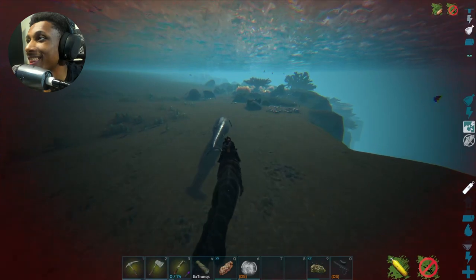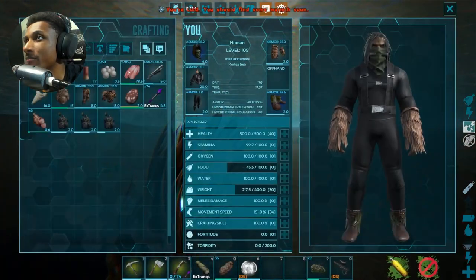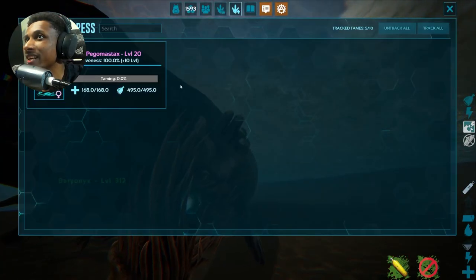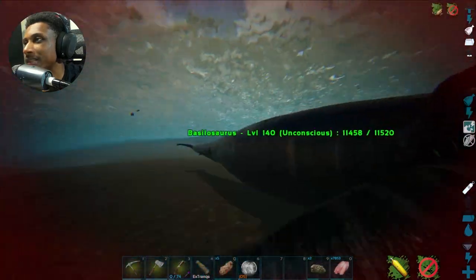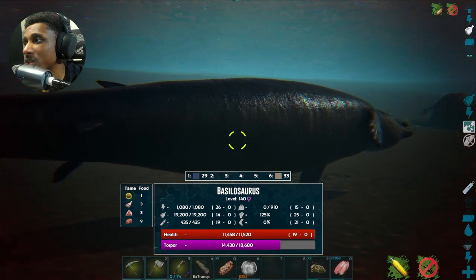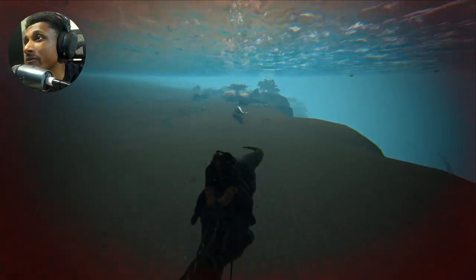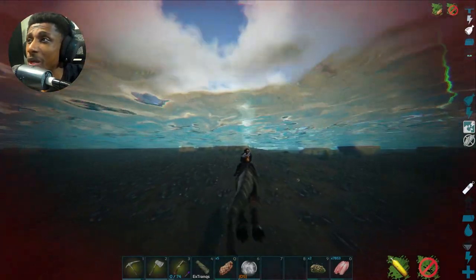Apparently basilosauruses are passive tames — you have to kill everything around them, put food in your hotbar, and then walk up and feed them. Now I know. It doesn't seem too hard. His stats were 26 stamina and 25 damage — might have been decent with that damage. Now it's time to actually go to the caves. This is the moment we've all been waiting for — it's cave diving time!